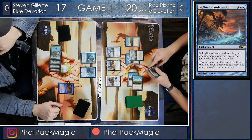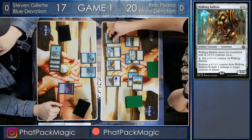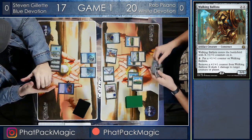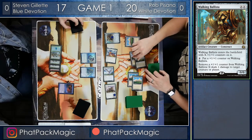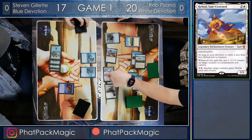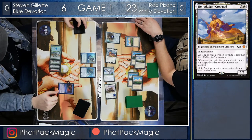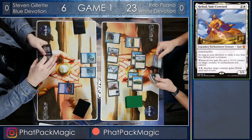Nope — it's Walking Ballista, it's time for the Ballista to get the combo going. And Steven is crashing in for 3, 6, 11 damage, and not even counting the Walking Ballista! Heliod is going to activate, give the Arcanist Owl Lifelink, and that's going to put a plus one plus one counter on the Walking Ballista and gain Rob 3 life in this exchange. But more importantly, that's going to bring Steven down to 6.